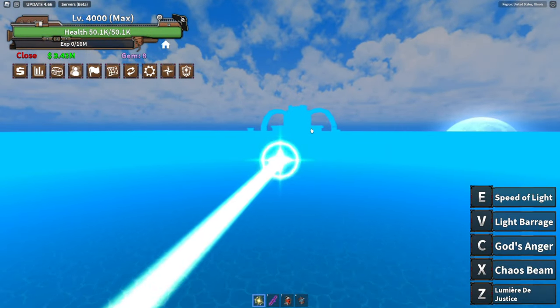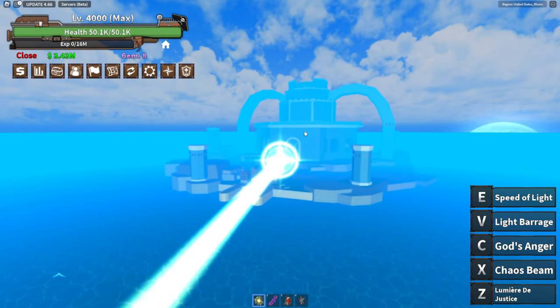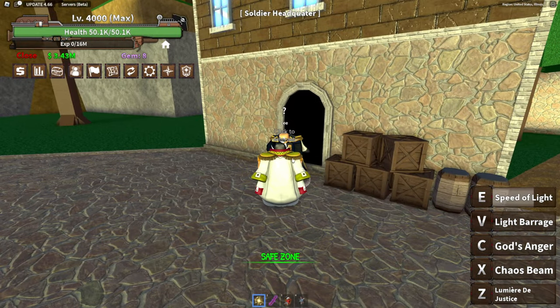To start your journey towards obtaining Armament Haki V2, make your way to the Harin HQ. Once you arrive, you'll need to find an NPC named Lee. Lee is your go-to guy for this quest. Talk to him and he will provide you with a special quest involving diamonds.